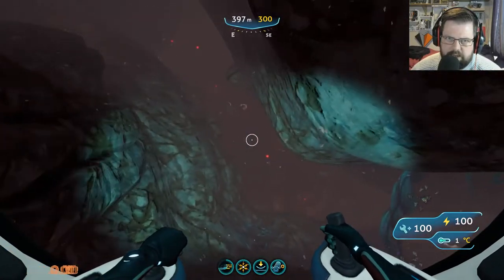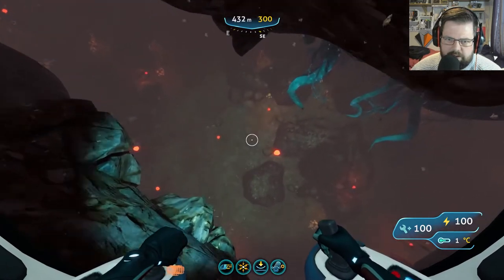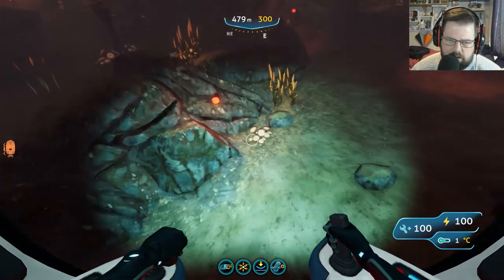You'll see the colour change as you get to like 400 metres or so. And in here is a lovely little cave with these lovely floating spores that you need. And also, if you look on the floor — the cotton anemone.